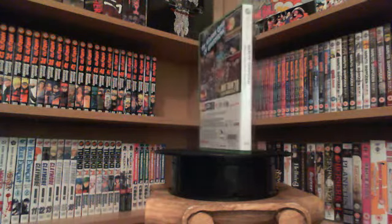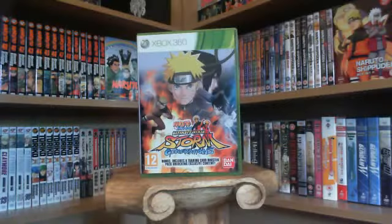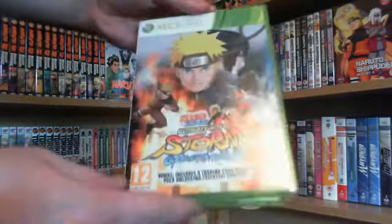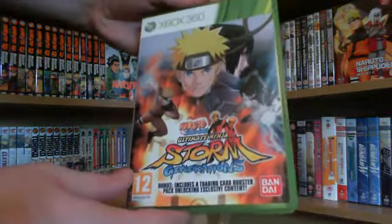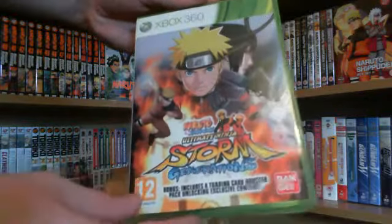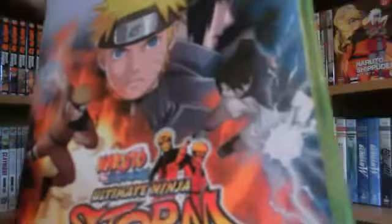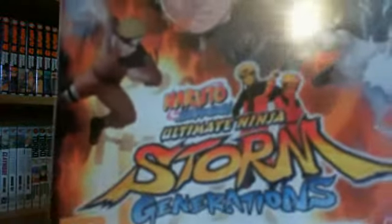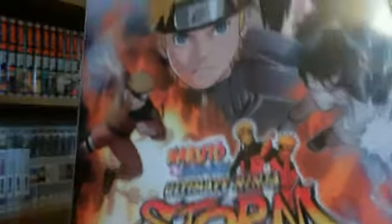I'm going to show you a close-up of the actual box itself. So let's check out the case. On the front cover you've got Naruto from Naruto Shippuden, and then you've got Sasuke as well, and then younger Naruto with the Rasengan, and a younger Sasuke with like the Chidori, and then the logo of young Naruto and older Naruto linking arms — so that's pretty cool.